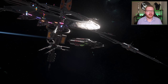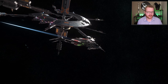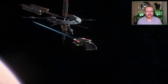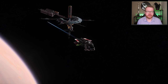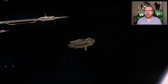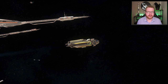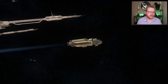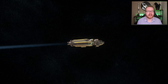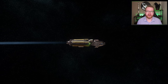Next we have the Robert Space Industries Aurora MR. This was my starter ship — the one I got when I originally got the starter pack, so it's the ship I've owned the longest. It's classified as a small combat ship and you can get it at the New Deal shipyard for 184,900 Alpha UEC. I also own the LN variant of the Aurora-class ship. This is also a combat variant, slightly better than the MR with better missiles, but quite a bit more expensive at 338,400 Alpha UEC, also from New Deal.